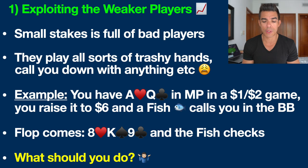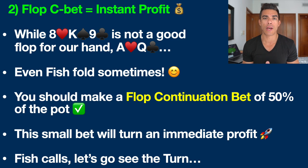The flop comes down with the ace of hearts, king of spades, and nine of clubs. The fish checks to us. We have nothing on this board, which is a difficult spot for a lot of people. What you need to know is that a flop c-bet — that's a continuation bet, continuing the aggression from pre-flop — equals instant profit, and I'm going to break this down in detail.